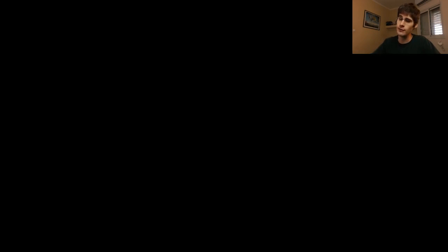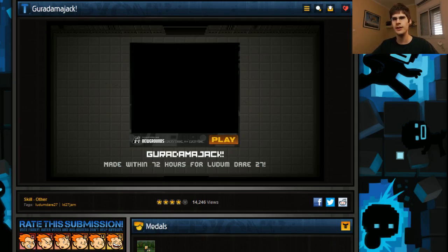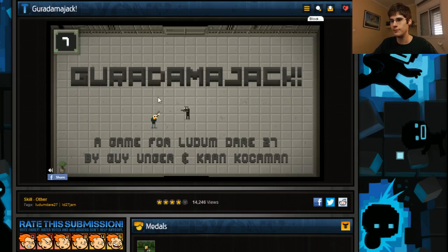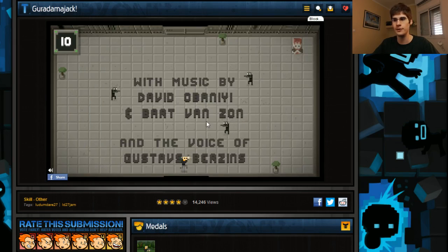Next we have Guardamajack - another game I have to load. This one is freaking amazing. I love it. It's totally freaking great, made by Guy Unger. You just move around with the arrow keys, and you die after 10 seconds. What you do is shoot the zombie, the door opens, you move past it, and you're done with the first level.